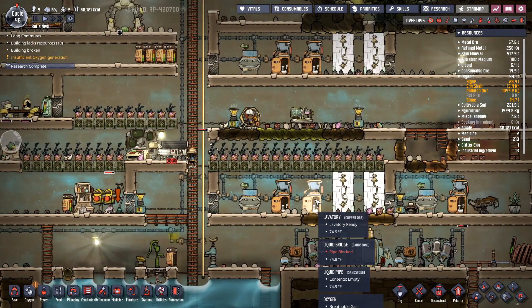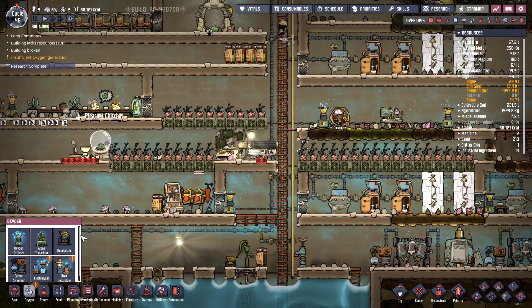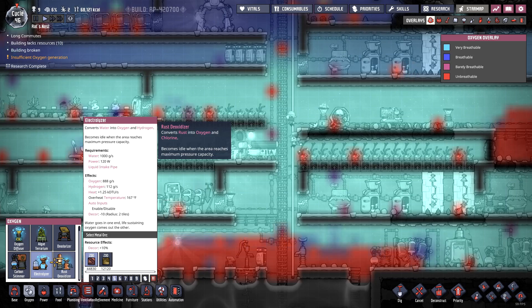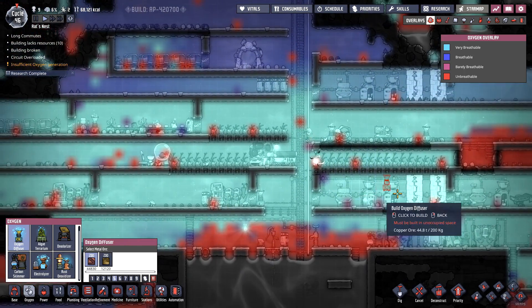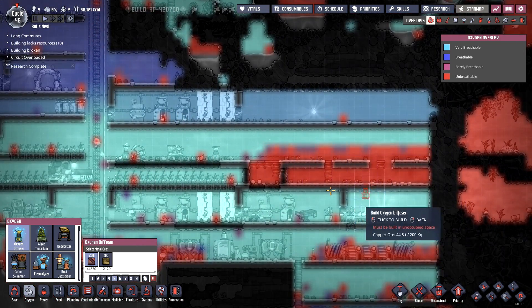They're all emitting oxygen. Maybe I should pop in another oxygen thing or two here. I've got my oxygen going now, finally. What's with all the carbon dioxide up here? Oh, that's where the one thing used to be.